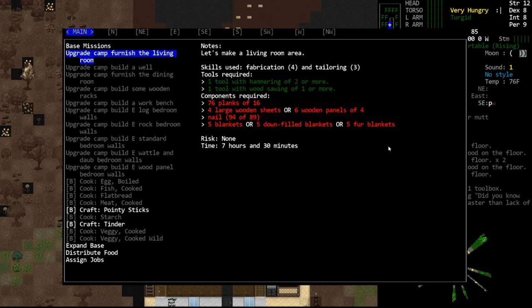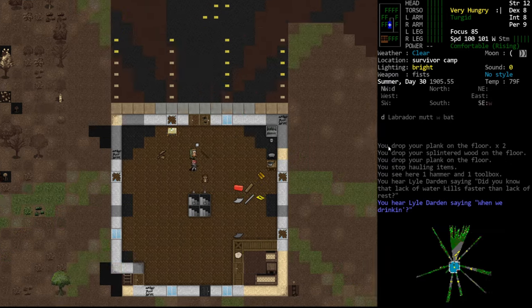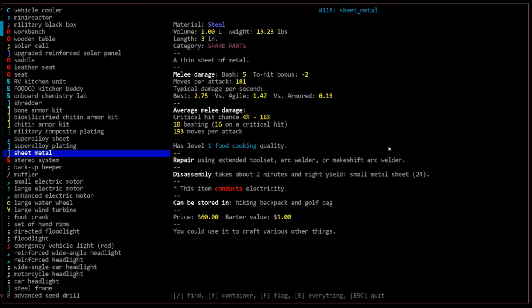We can't expand the camp, so we can only build things inside of this building. Let's furnish the living room — I'm curious what that will build. We need planks, panels, nails, blankets.